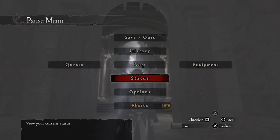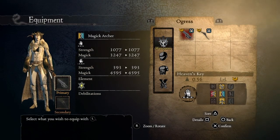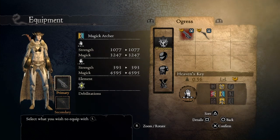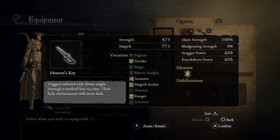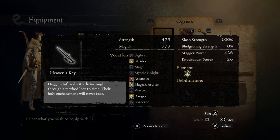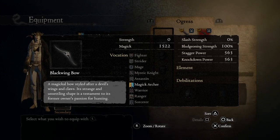So that's pretty much it, guys. I hope you enjoy. Let me show you the items now. We're using the Heaven's Key, as I said before, just for appearance purposes — fashion and things alike — because we're not using it for damage. We're using just a Blackwing Bow as our main weapon, which has a base magic attack of 1522.